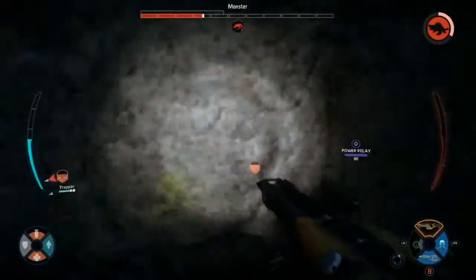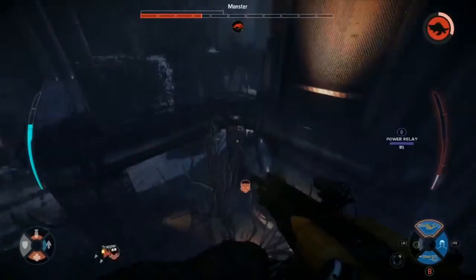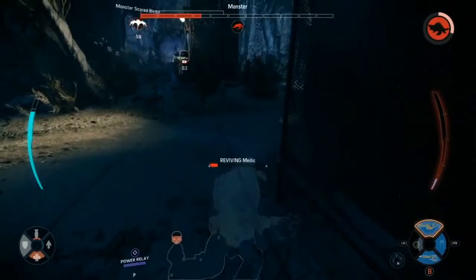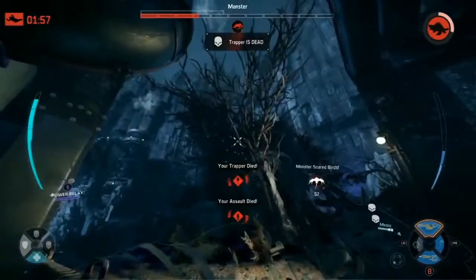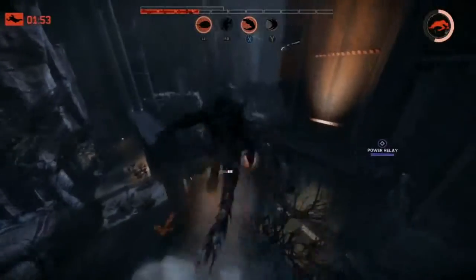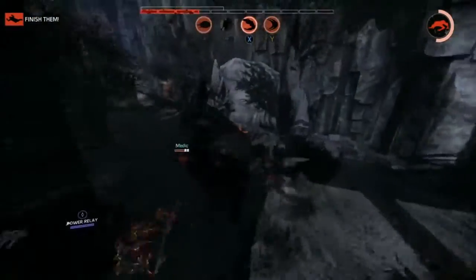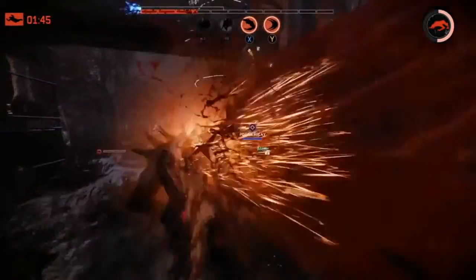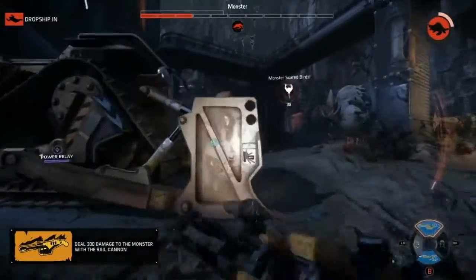The stasis grenades stay in the area even if the Trapper goes down — Goliath ran through one there and was temporarily tied up, but he is just able to pick his targets now. Down goes another hunter. Medic is down. Assault is down. Support and Trapper trying to stay alive — it's looking rough. Once you're off your rocker like this it's so hard to recover. The team is so based around having that synergy and working together. As people fall here it's going to be hard for them — this is the time where the Hunters need to split up, fall back, and try to recover for the next fight. Trapper is dead.